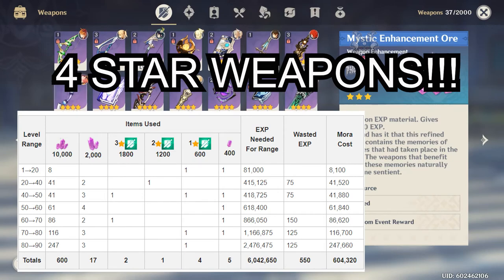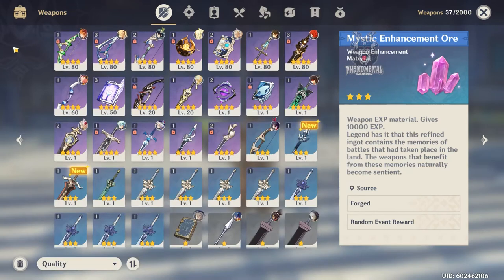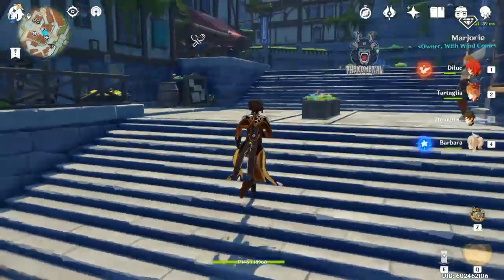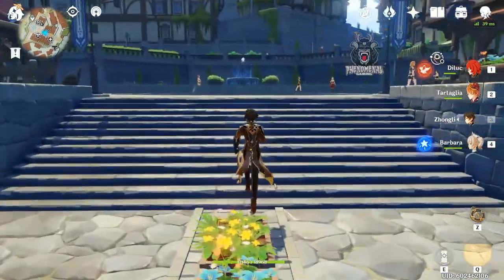Once you have everything set before AR 50, ascend your characters to level 90 and do the world rank level 7 and everything should be roughly as efficient as the previous world rank. But if you've been mismanaging resources and can't get characters to level 80 or weapons to level 90, it's going to be a lot more difficult — not impossible, but significantly harder. Make sure you're micromanaging everything as best you can.